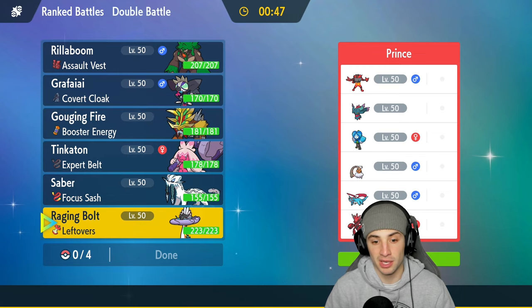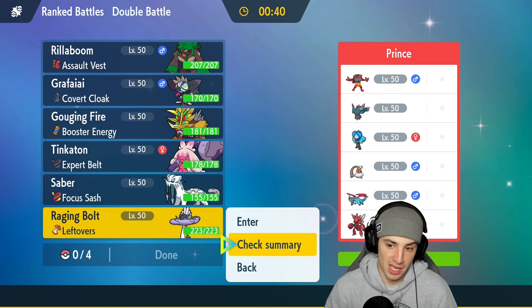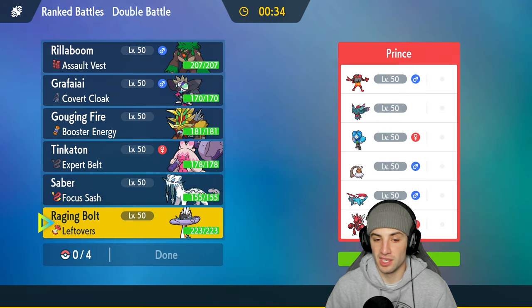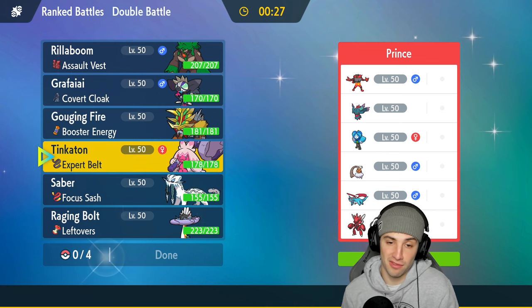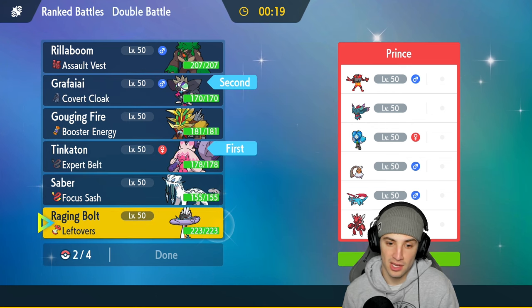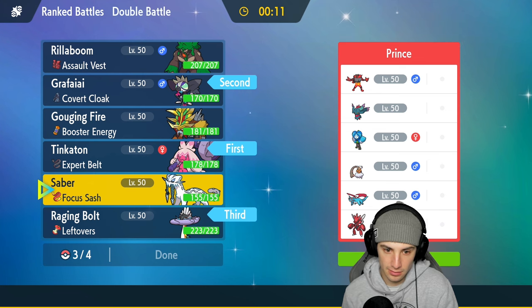Grafaya and Tinkaton lead again — lots of fun, Swagger works out well, Fake Out on turn one. For the back end I'll bring Raging Bolt — Bolt Ski McGee — and Shenpao. Gouging Fire is the only Pokemon we're not bringing. You guys can see plenty of Gouging Fire on my channel if you search for it.